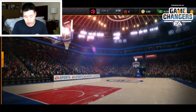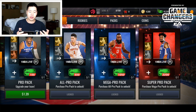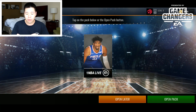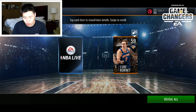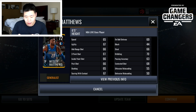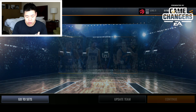We're going to go to the back of the store and start here. This might be a little expensive, but — payment successful! We've purchased the first of four packs. Starting with a pro pack, we open it up and get Wesley Matthews, a small forward. Nothing too crazy stat-wise, just a general player.